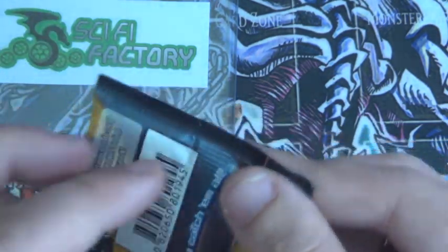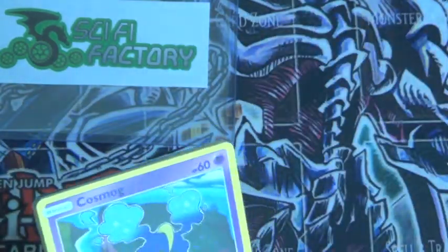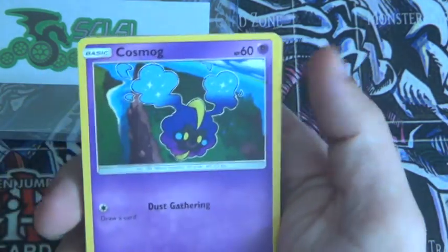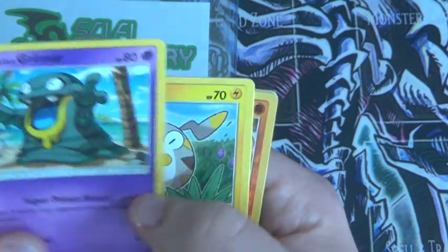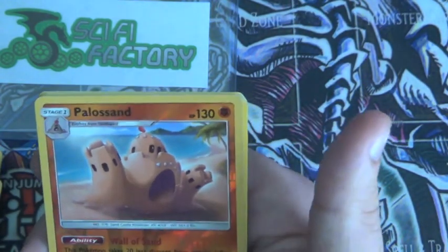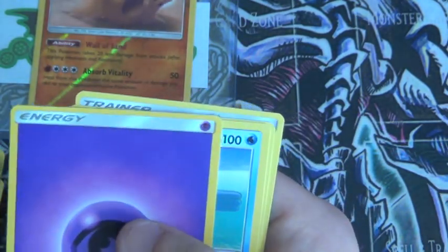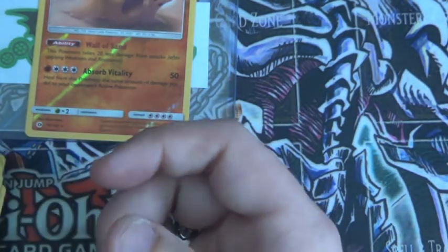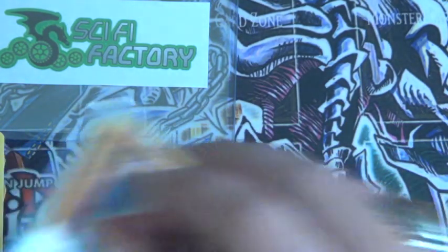That's pretty cool. And then the last pack for this part — let's see what we'll get. So Cosmod, Fomantis, Alolan Crimer, Togadamaru, Stuffle, Palisand which is a Rare, so that's pretty cool. Masquerade, Psychic Energy, Palper, Repel, and then Plex Ball. So another Reverse Rare — that's actually not too bad. Two Reverse Rares.